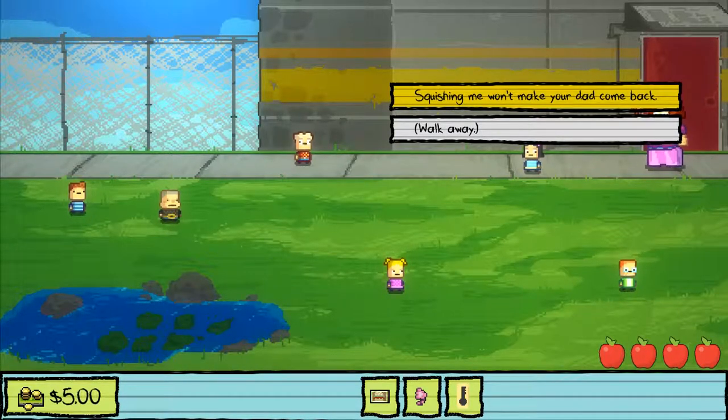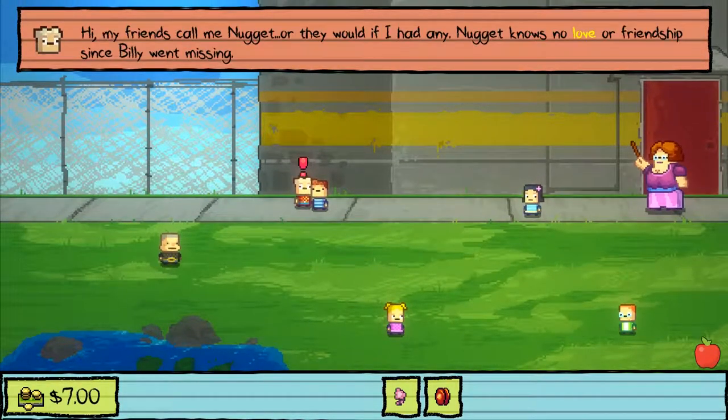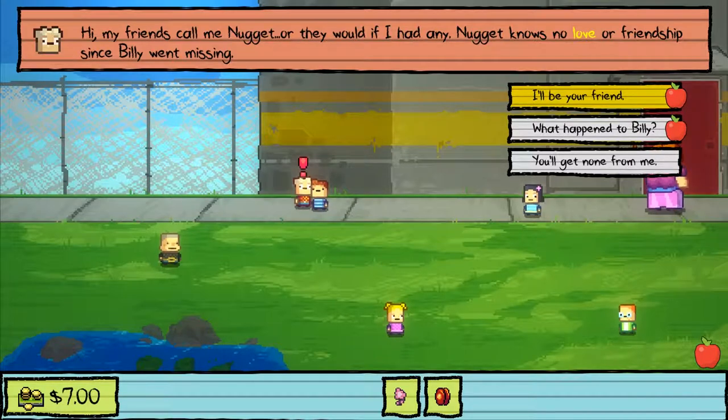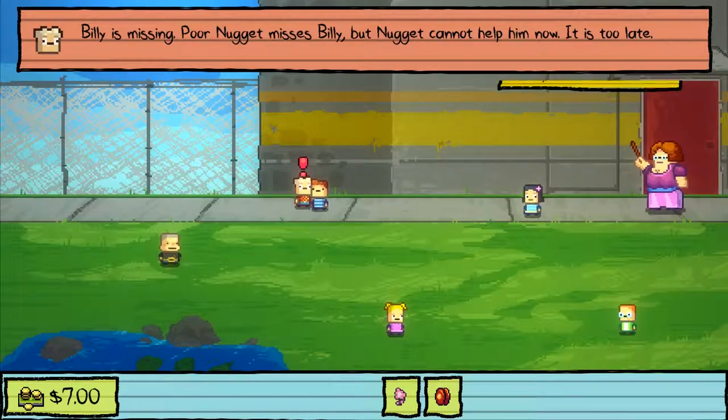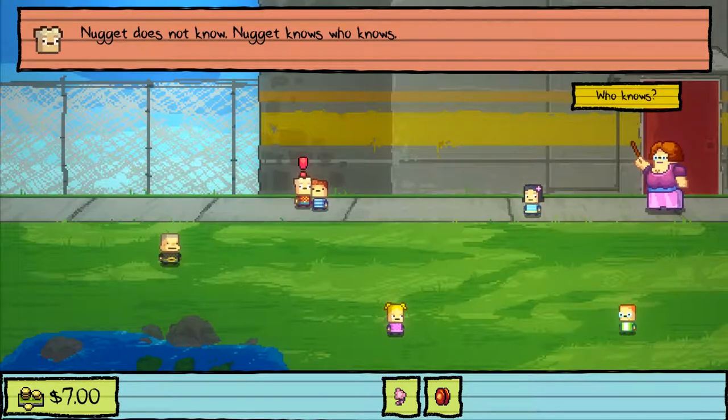Talk to Monty — just say walk away I guess. Maybe restart the room, go talk to Nugget.